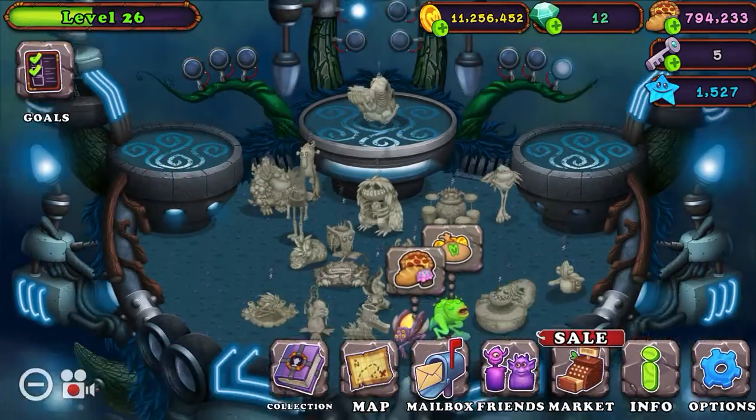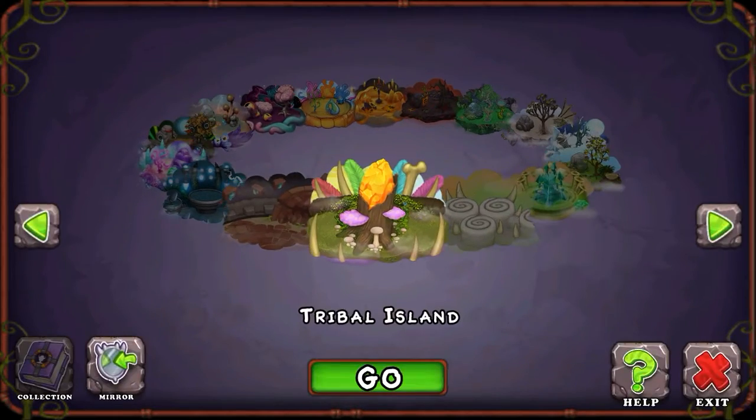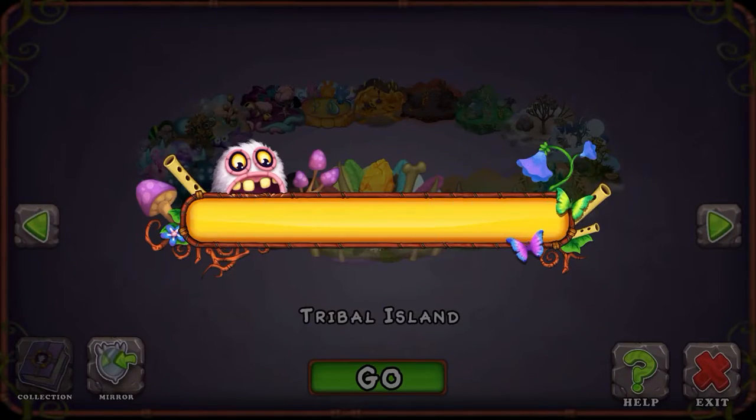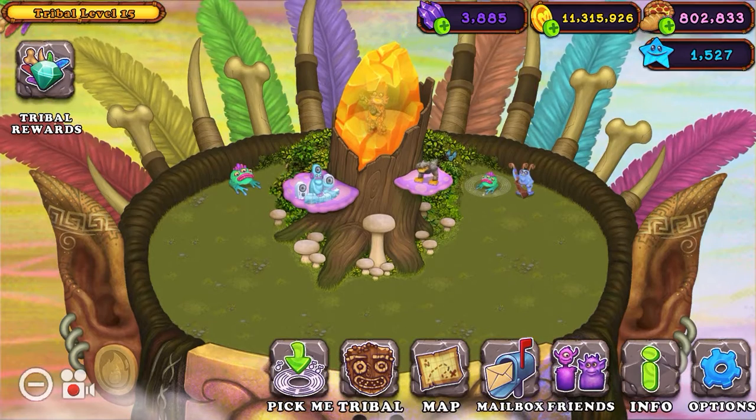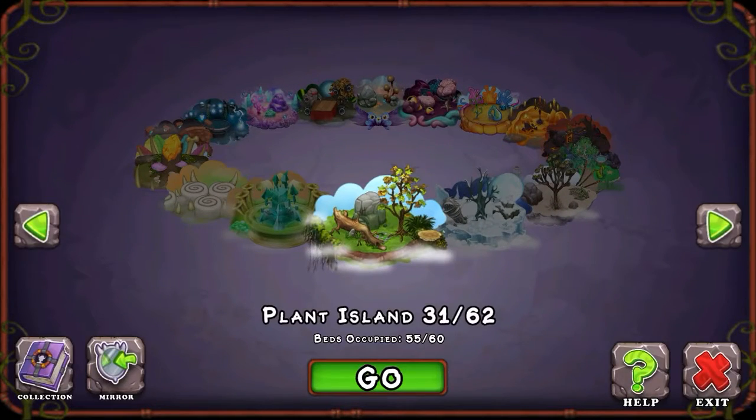We got the Wobblins! Wobblin Island? I do not have anything on Celestial X. This is our Tribal Island — not too bad. It does need work, I will admit.